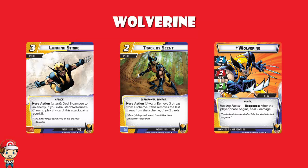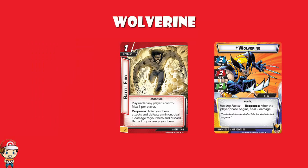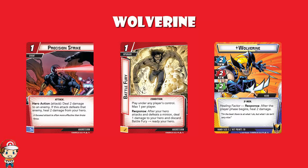Wolverine's deck is aggression and comes with Battle Fury, a one-cost upgrade — max one per player. After your hero attacks and defeats a minion, you deal one damage to your hero, discard Battle Fury, and ready your hero. Precision Strike is a one-cost event that deals two damage to an enemy, and if you defeat the enemy you heal two damage as well.